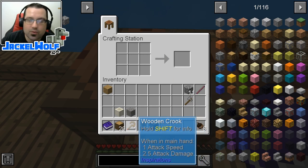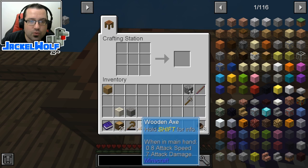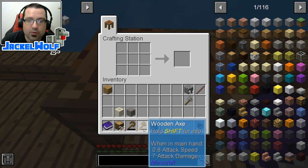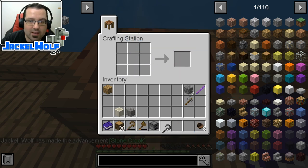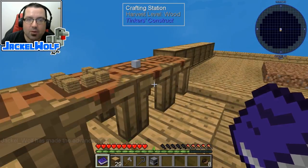You can see these wooden tools, and if you've been playing this, you know that they break very, very quickly. So upgrading to better tools is going to be really, really critical to getting further in this pack as quickly as possible. To make a stone crook, we simply need 4 pieces of stone rod — that is just 2 pieces of cobblestone in a crafting table — and then, like the wooden crook, it is simply that upside-down L-shape in the crafting table. These wooden tools are going to go out and we're going to put them somewhere safe for now.